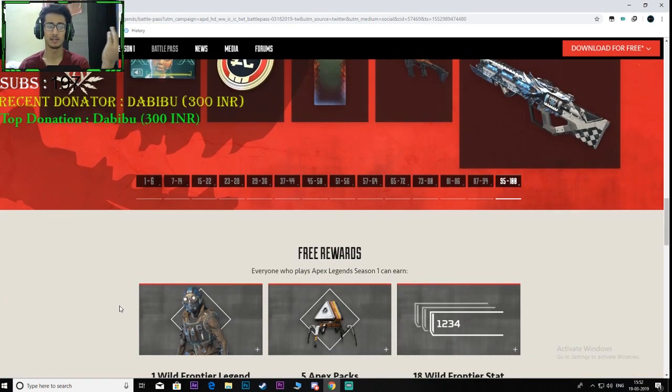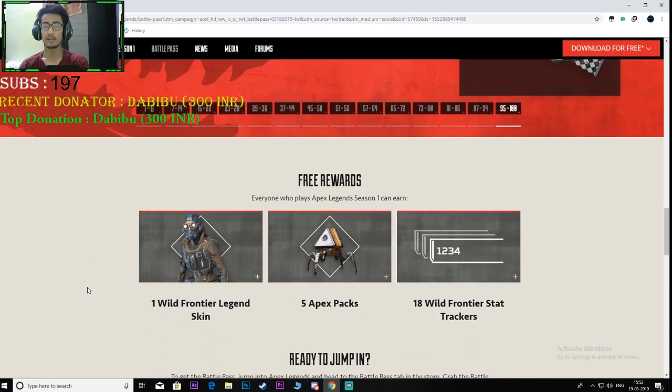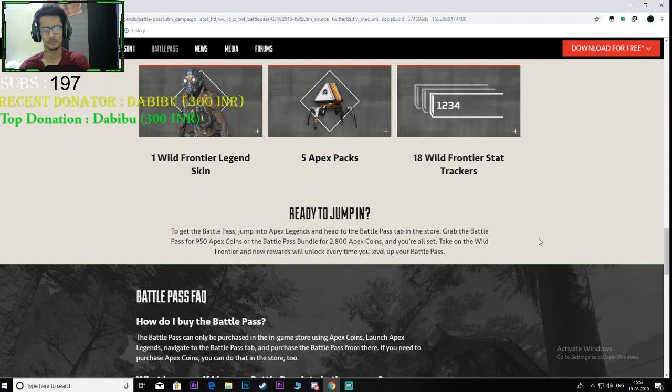Even if you don't buy the battle pass, you'll be able to earn some free rewards: one Wild Frontier legend skin (the Octane one), five Apex packs, and eighteen stat trackers. Free rewards are not great, but they never are in any game.